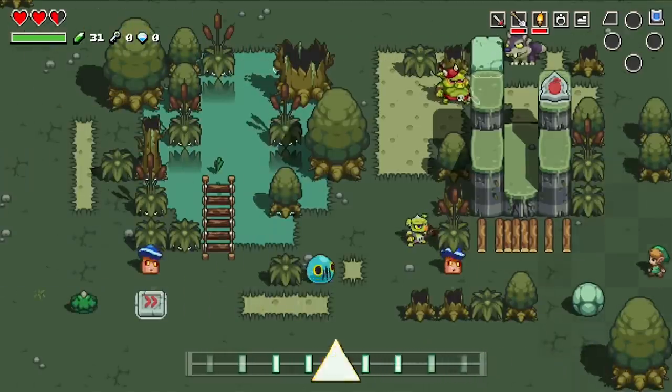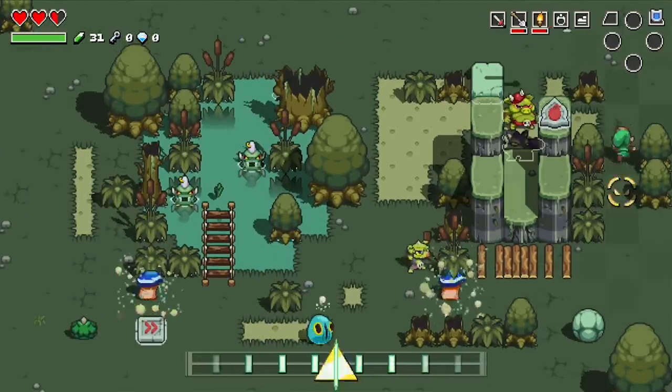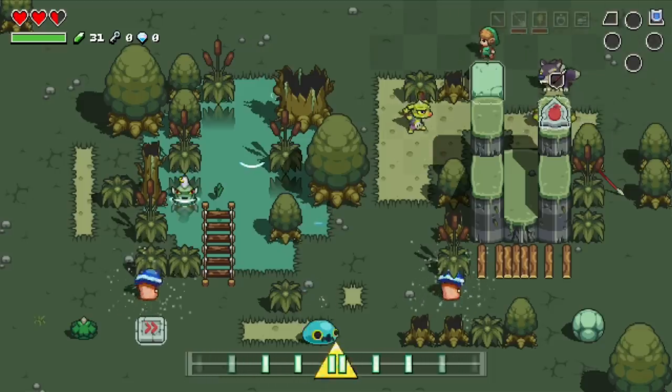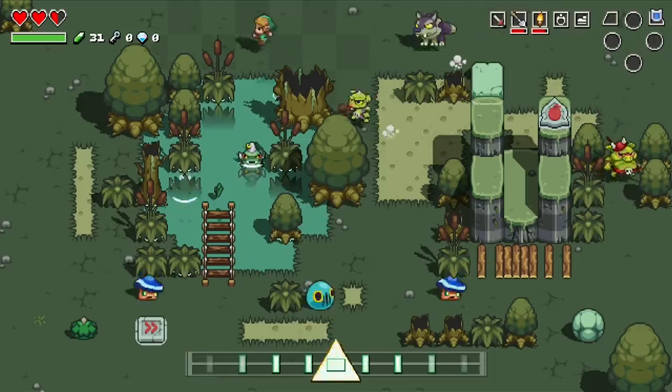Although it looks a lot like Zelda, Cadence of Hyrule definitely plays more like a Necrodancer game. Either way you look at it, it's a peanut butter and chocolate combination that makes a whole lot of sense.